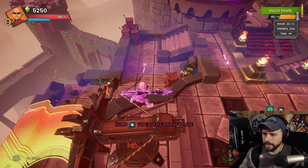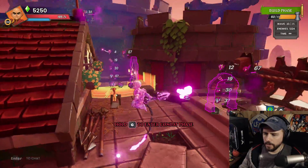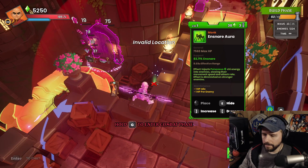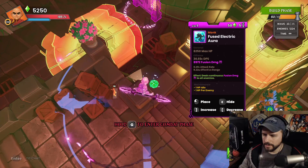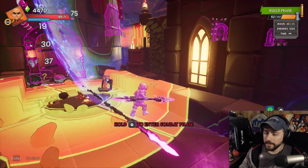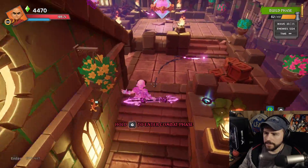That's going to cover this whole bend around here, the straight lane up here, and a bit of this corner — plenty of coverage on both lanes. Then something pretty similar over here: an Ensnare and an Electric Aura right into this corner, three levels on the Electric and then an Ensnare. That's going to cover a good bit of this lane, and we're going to put that on a beam as well for even more coverage on that lane and this one too.